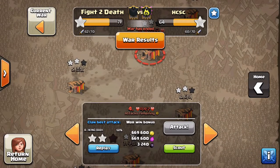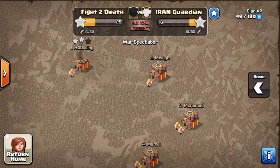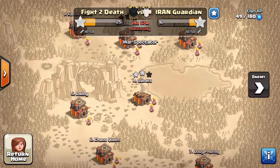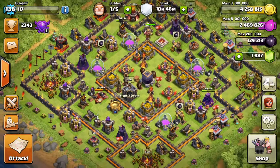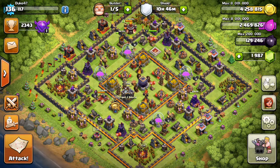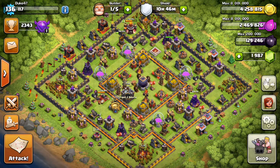We did win the previous war 71 to 64, and in our current war we're winning 25 to 16, so I'll probably do a clan war recap on this one. If we blow them out like 85 to 50 I won't bother, but if it gets close definitely stay tuned — probably tomorrow. For today, thank you guys for watching; make sure to comment, like, and subscribe for daily Clash videos.